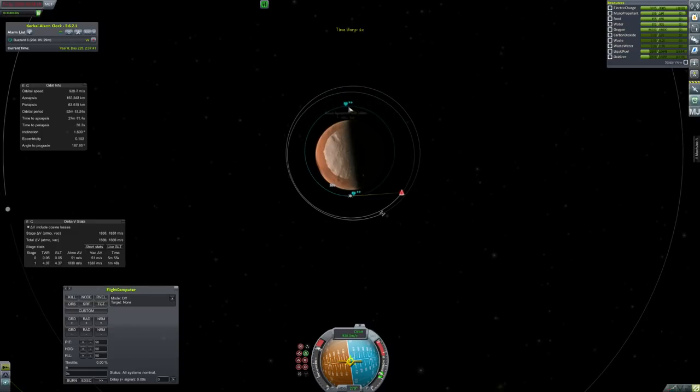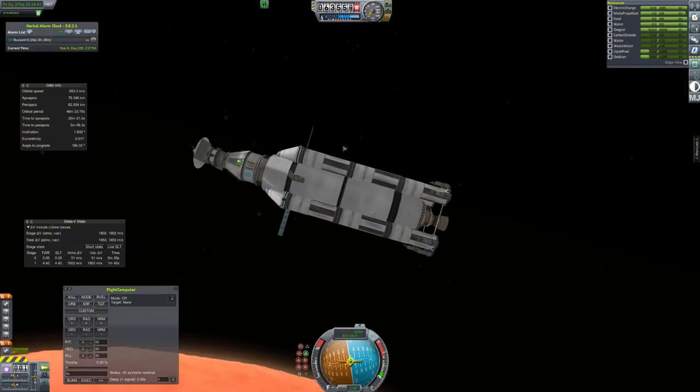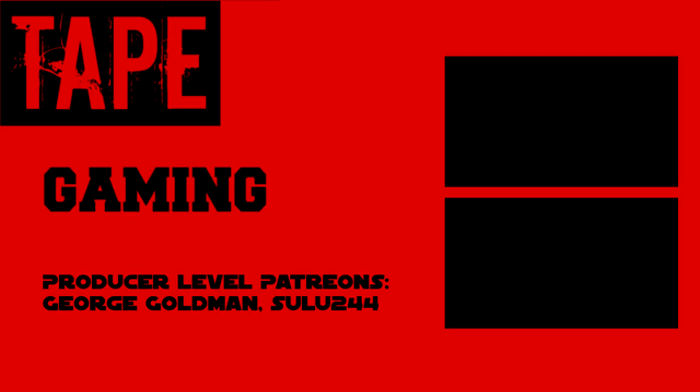Next episode will be landing on Duna, setting up bases, and setting up mining operations, but that's in future episodes — this is the end of this episode. If you'd like to check out a couple more videos, there's my most recent episode of Fighter Jet Showdown with some crazy fights, and also my most recent episode of Fall of Kerbin where the Kroolans are coming and we've got to really defend ourselves. There are also links to my Twitter, Twitch, and Patreon in the description. As always, I hope you've enjoyed this — this has been KSP with Tape. I will see you next time.